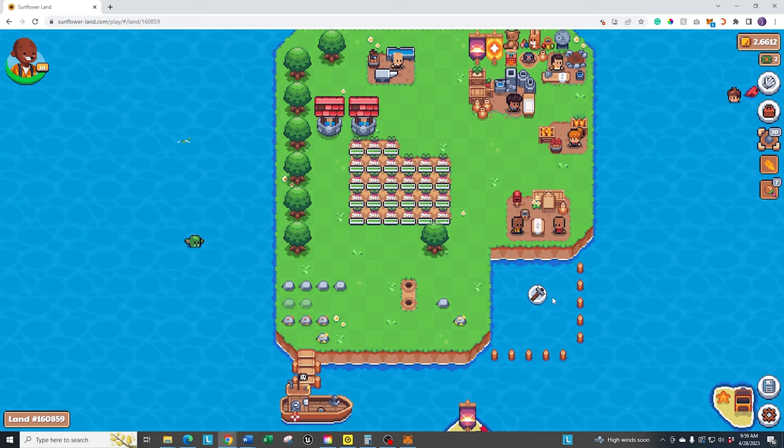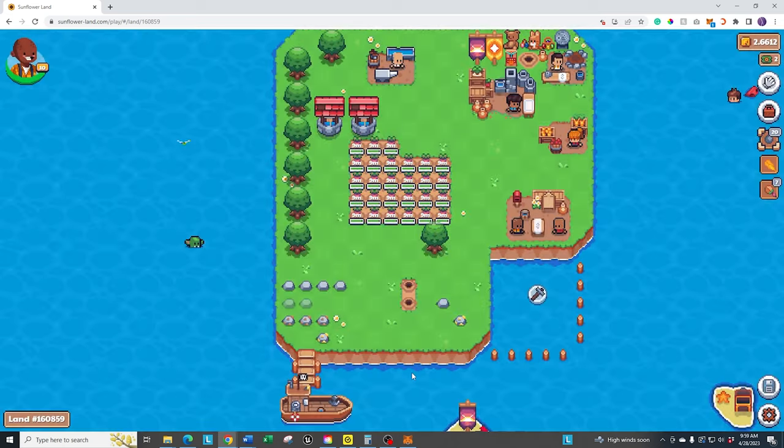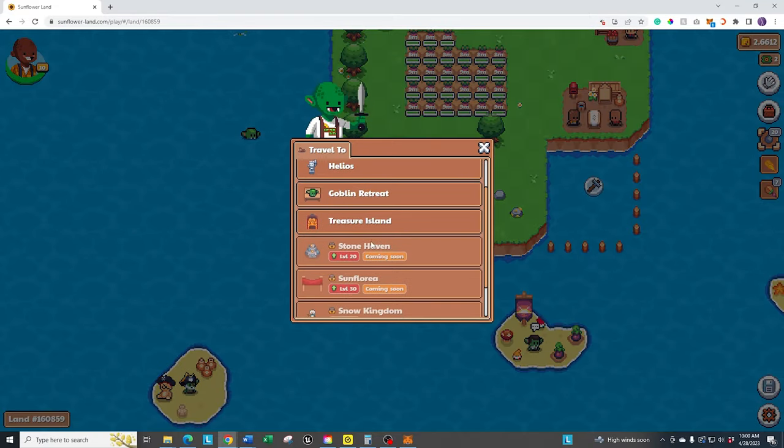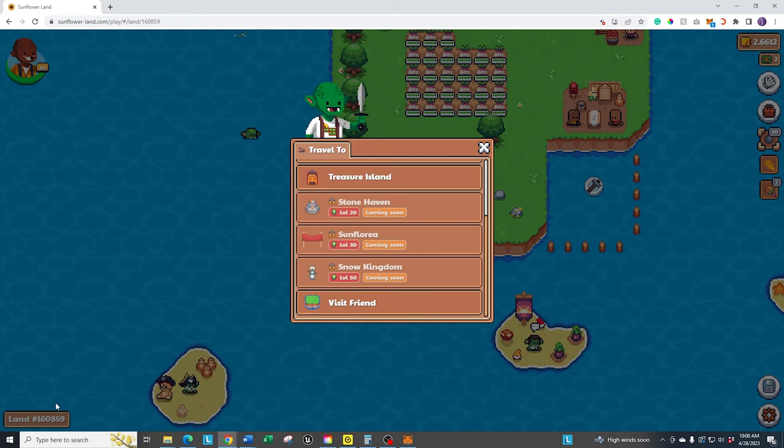As far as your main area goes, you can continue to expand by clicking on this — you'll expand as you go around the island. It does cost a decent amount. For example, my next expansion is going to take 100 wood, 40 stone, 5 iron, and I have to be level 11, which I'm almost at. You also have a little ship that can take you to different areas that are level-restricted. The Goblin Retreat is around level 5, Treasure Island is level 10 — I just got there and I'll do a separate video on that. Then you can visit friends by using the land ID shown down here — just ask what their land ID is and go visit their area.